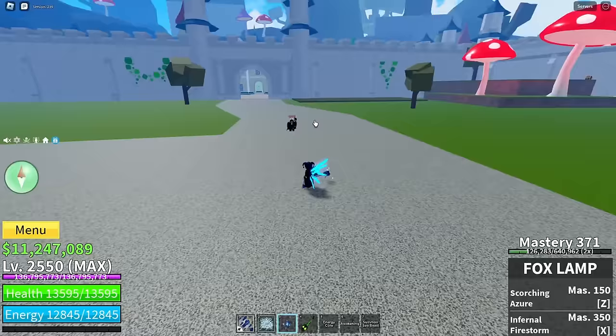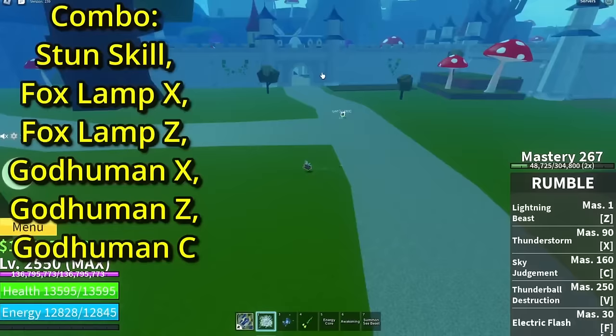For this combo you need Guy, Human Rumble, and Fox Lamp. You don't really need Rumble specifically — just use any stun skill. I'm also not gonna be using Hockey. So let's go — you just want to start off with your stun skill.